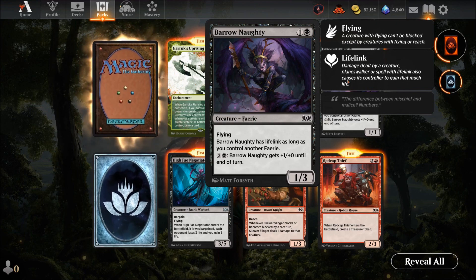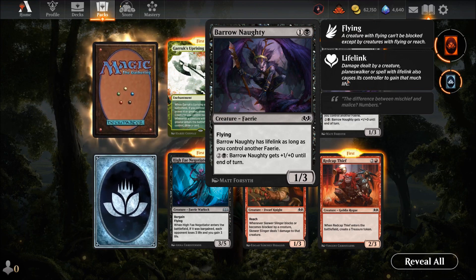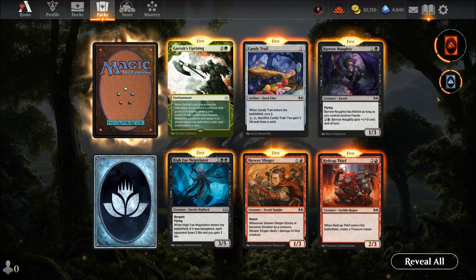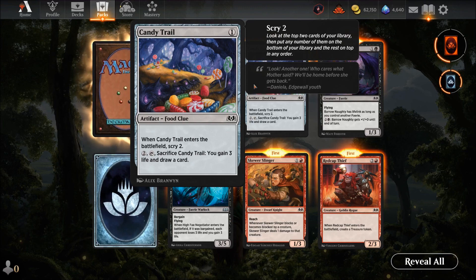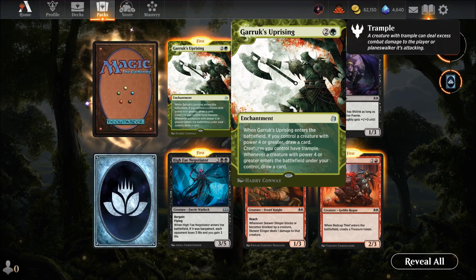Boronauty — two mana for a one-three with flying. It gets lifelink as long as you control another fairy, and gets plus one until next turn. In a fairy deck it gets better. Candy Trail — one mana, enter the battlefield scry two, then sacrifice it to gain three life and draw a card. That's not a bad card at all — play it turn one, scry two, then later sacrifice to gain three life and draw.